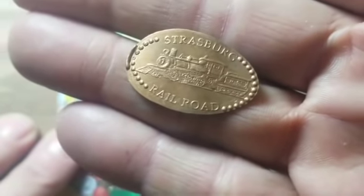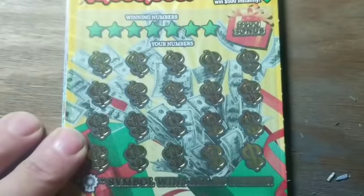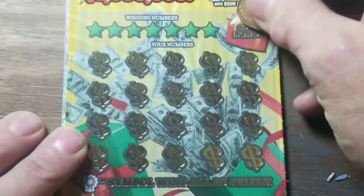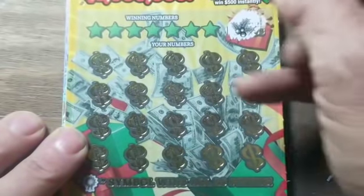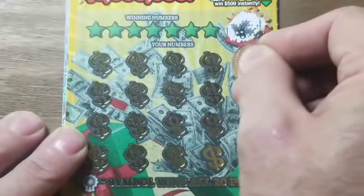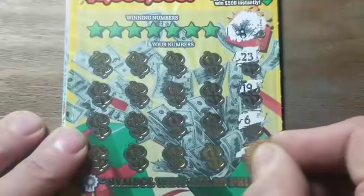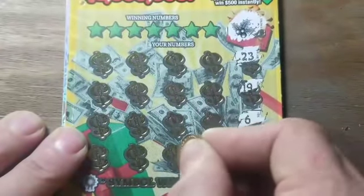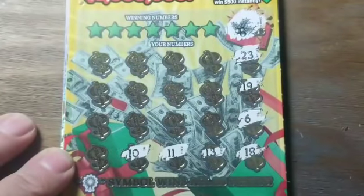It's an elongated penny from Strasburg Railroad, over in the southeastern part of the state — there's a steam-powered train there. That's not a $500 burst. Hopefully we'll find a symbol we haven't seen yet, like the 20-times multiplier or the wreath.